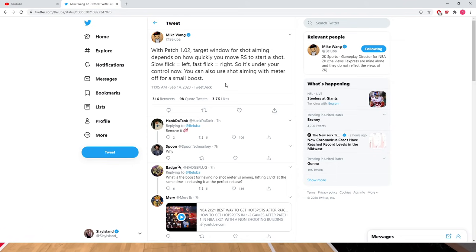Yesterday the first patch for NBA 2K21 came out, and this is what Mike Wang tweeted: with patch 1.02, the target window for shot aiming depends on how quickly you move the right stick to start a shot. Slow flick equals left, fast flick equals right — so it's under your control now. You can also use shot aiming with meter off for a small boost.